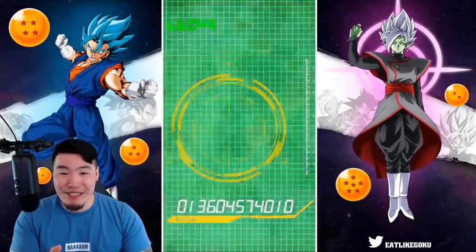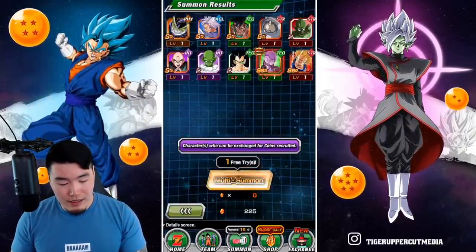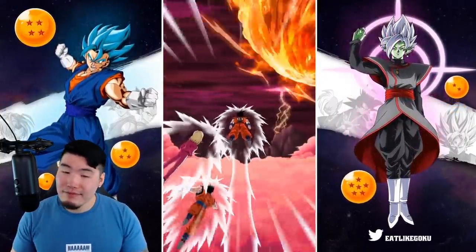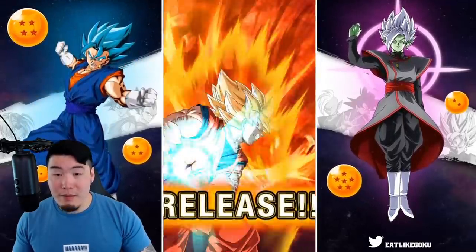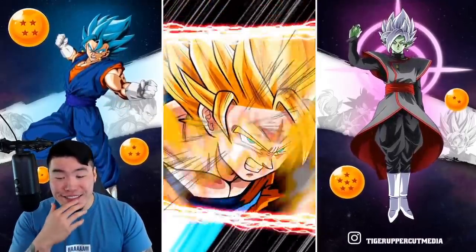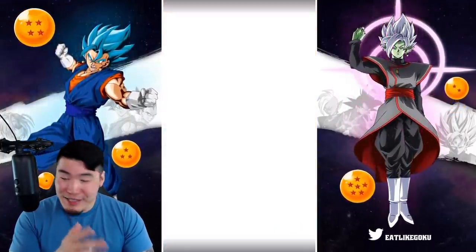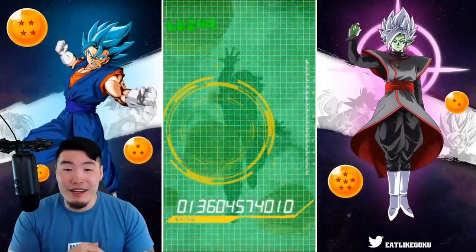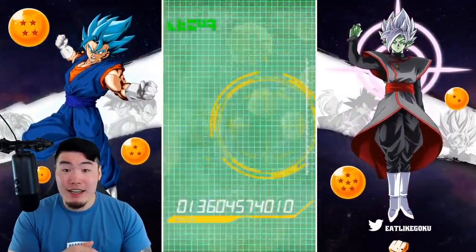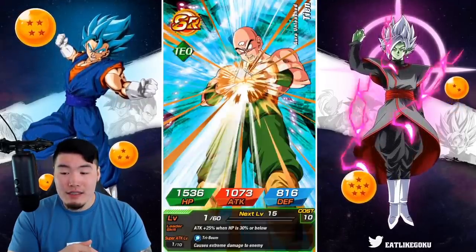Clearly a cooldown multi. And that's it, so we got Hit. Let's do our free multi and then we'll pick up our tickets, do our ticket multi and then we're out. Three back-to-back Vegito fusions, and the second Vegito fusion brought us LR Vegeta. It's just crazy man. I don't know why the luck is so good, but I sure as hell am not complaining. I'm just a little bit in shock at the moment, to be honest.